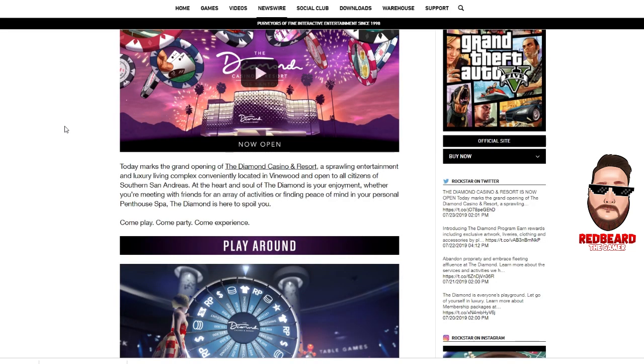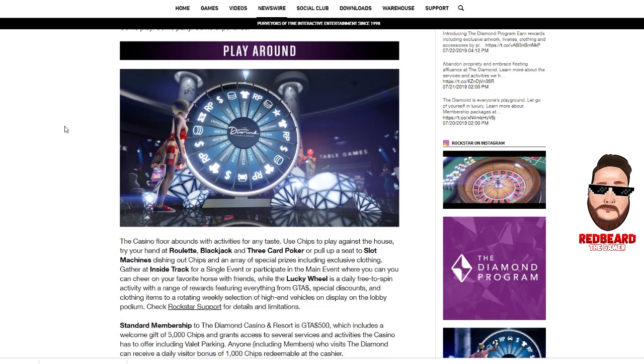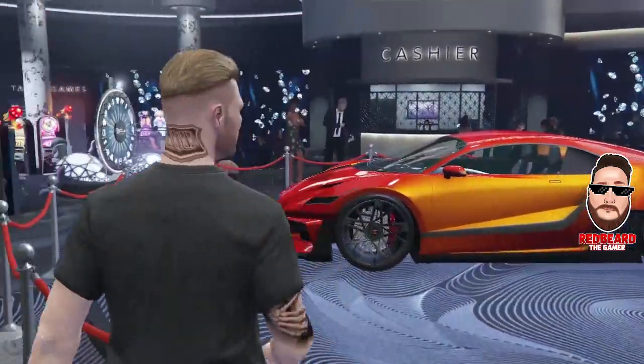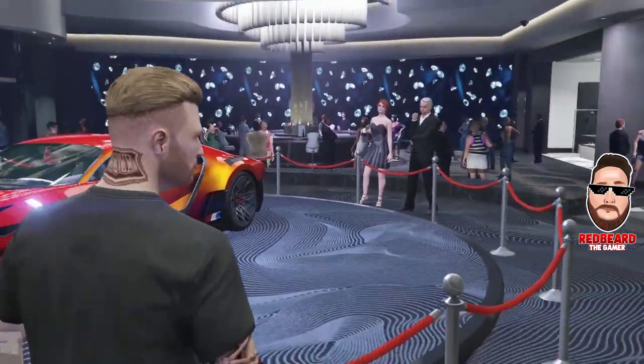Today marks the grand opening of the Diamond Casino Resort — come play, come party, come experience. It has roulette, blackjack, three card poker, slot machines, and Inside Track which is digital horse racing. There's also the Lucky Wheel — you get to spin it once a day and you can win clothing, RP, or even the car, which is a really cool looking car, and all kinds of different things.